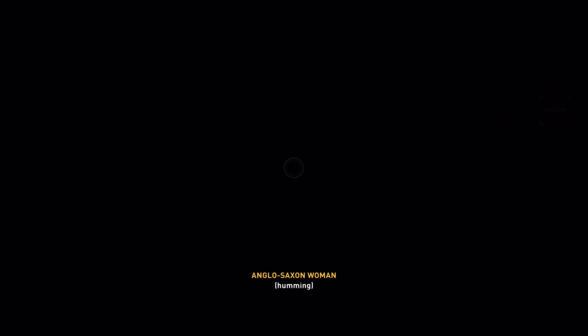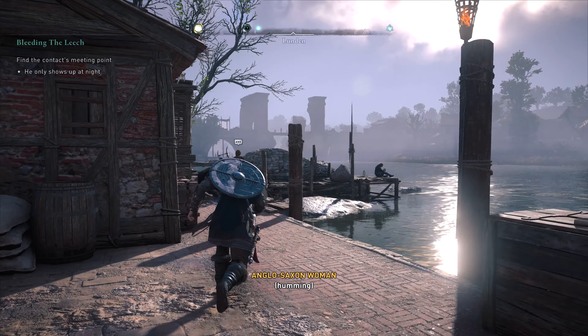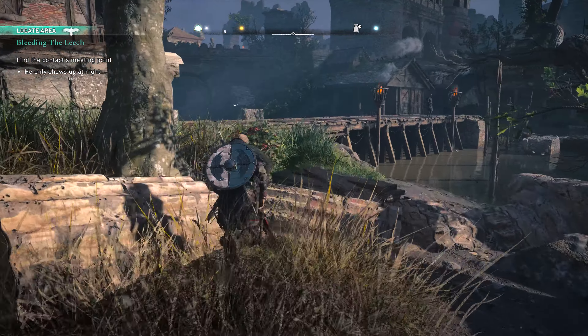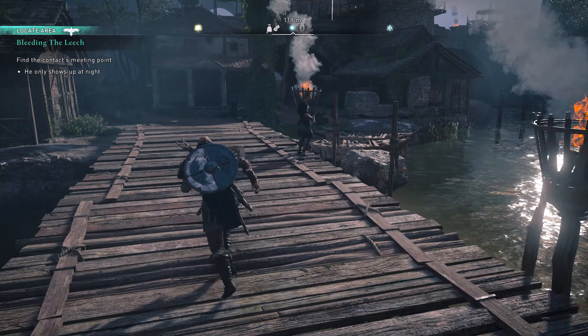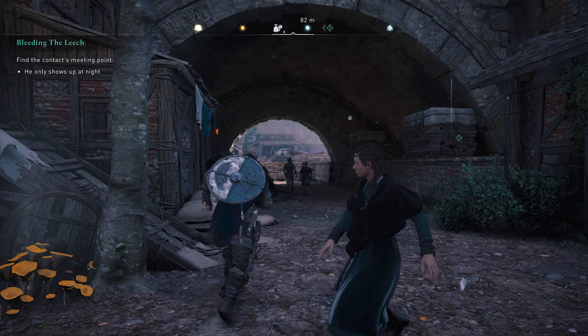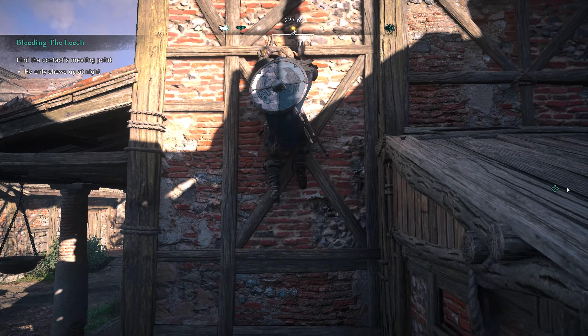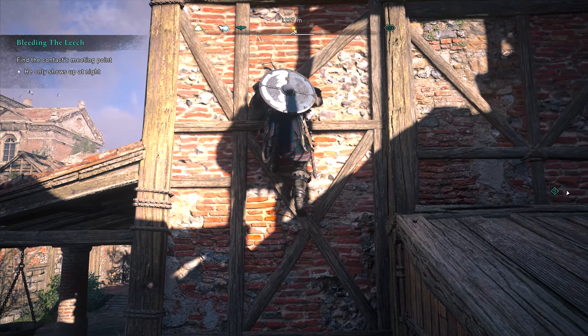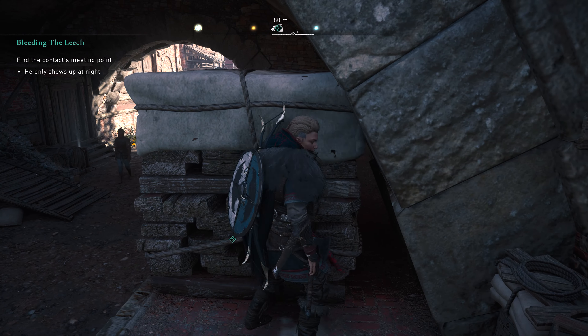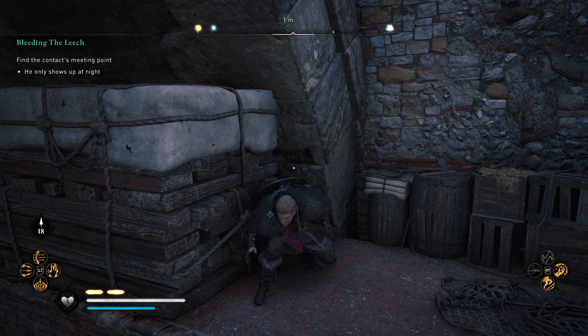We have to go to London Bridge - London Bridge is falling down, I am coming. The contact only shows up at night. Finding the contact's meeting area - locate the area. I've located it. Now where am I supposed to go? Just wait until nightfall. I don't know where to go exactly.